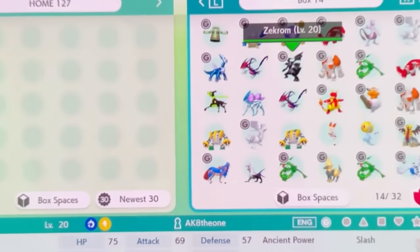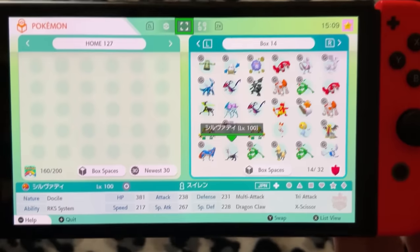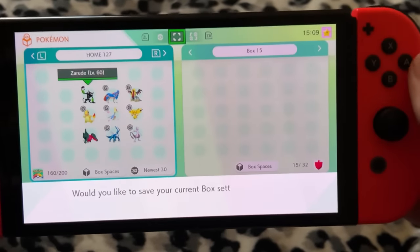There are a lot of Pokemon like Zekrom, Zygarde, and Silvally that cannot be in Scarlet and Violet. It's kind of unfortunate, but this Pokemon right here can be brought in, so I'm going to select these, drag and drop, and press the plus button to save my changes.